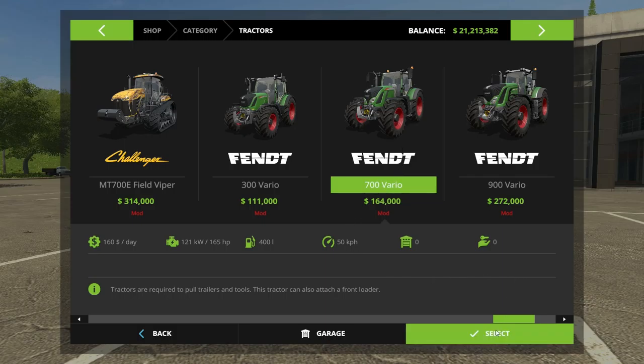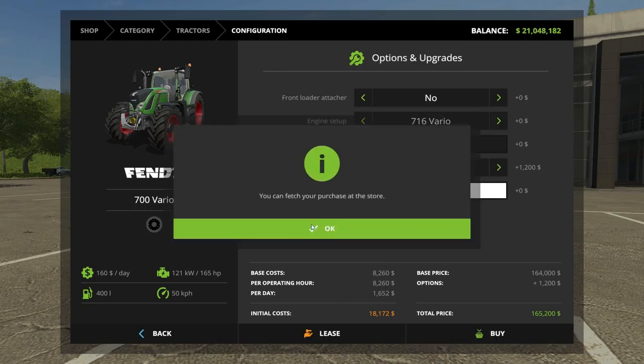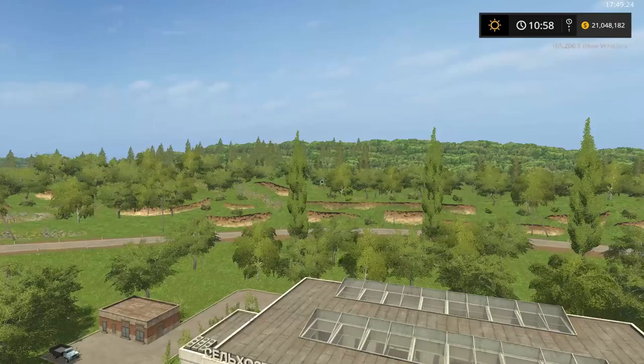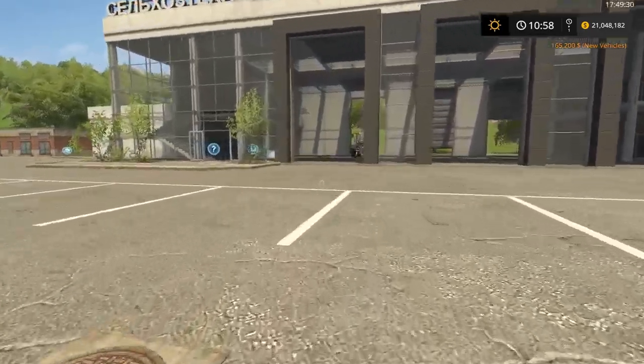This tractor is special. We can even change the color to make it even more special. The color is already picked for us. We can add a loader — everything looks pretty. We can put some wheel weights on there too, but that's not the special part.